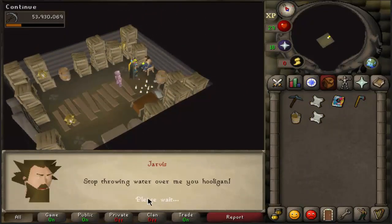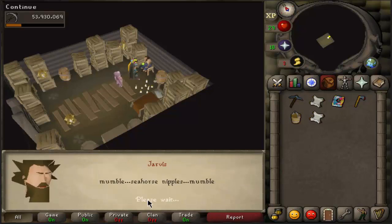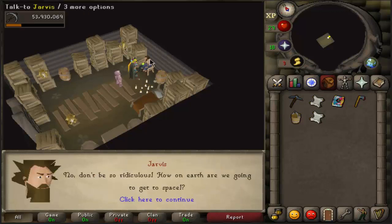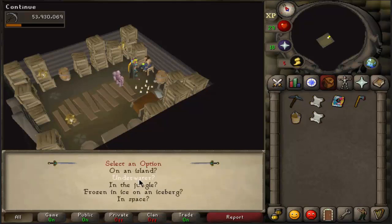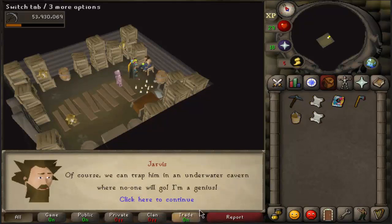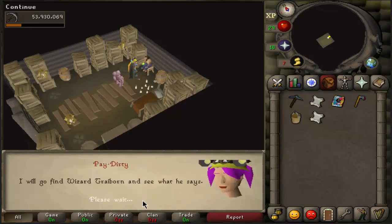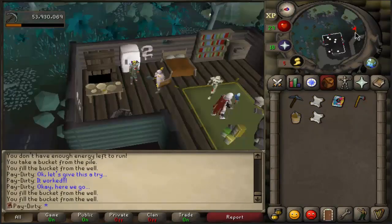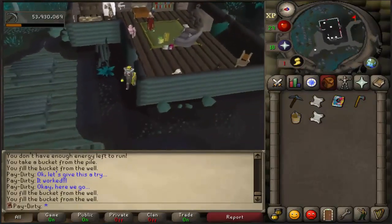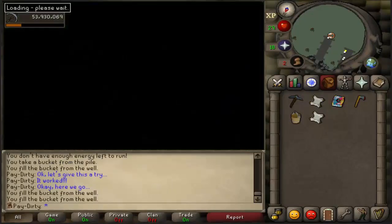There are five different answers you have to give underwater, otherwise he will go away. So you have to go to the boat now. Back at the boat then you click Wizard's Tower.